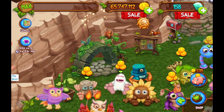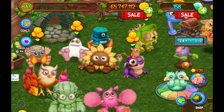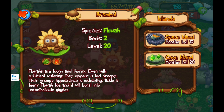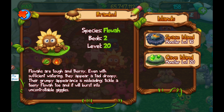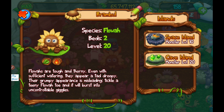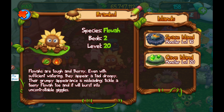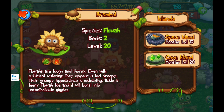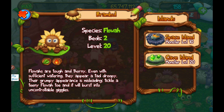We are going to talk mostly about Flowa today - you're so cute by the way. Your maximum level species name is Flowa, your bed requirement is two. Flowas are tough and thorny, and even with sufficient watering they appear a tad droopy. Their grumpy appearance is misleading - tickle them!